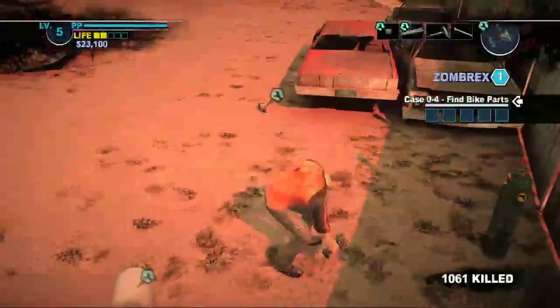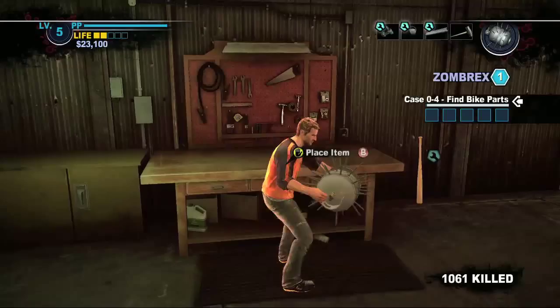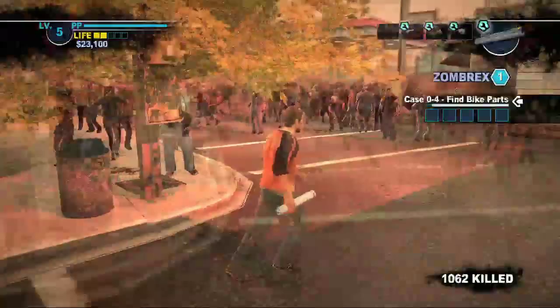One of the functions of this awesome sequel is that you can combine items. For instance, I'm about to combine this propane tank with some nails and it's going to make an IED. It looks awesome — pretty scary. There is an achievement to combine all nine combinable ones here in this preview game. You can see it sticks into his back and then you shoot him — boom.